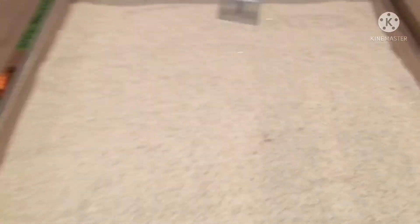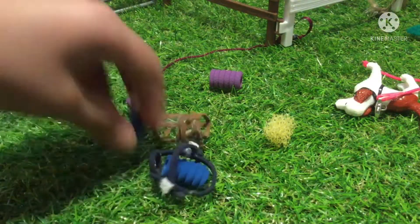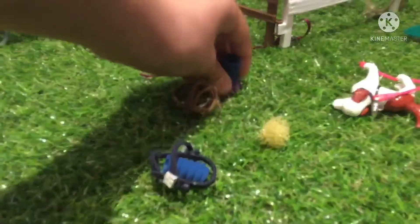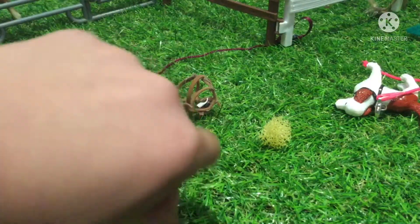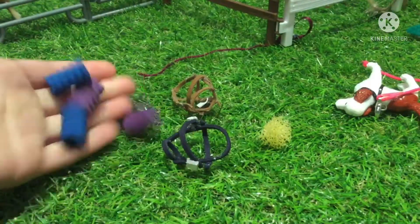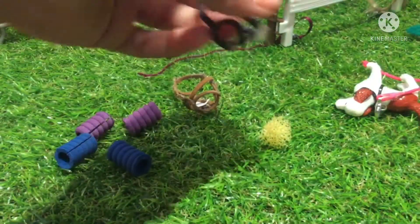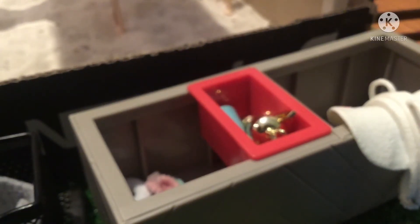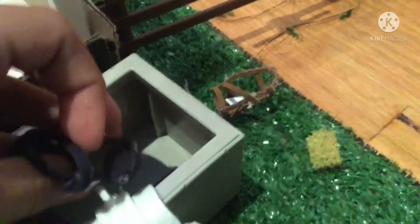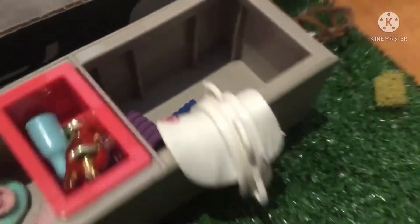Now that that's done, let's start picking up some tack and things. I found these random jumping boots and travel boots, so I'm going to put them in some storage containers or the tack room. I found a little section where you can put small items. I found some head collars — I'm going to put them on some hooks, and the jumping boots can go inside there. I think I lost the blue one — oh, there it is.